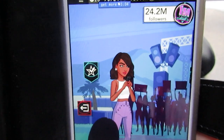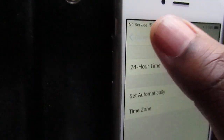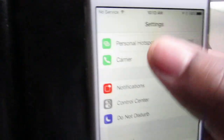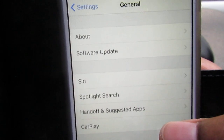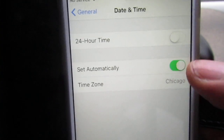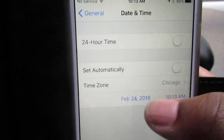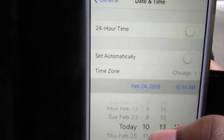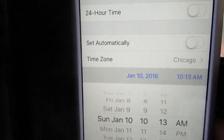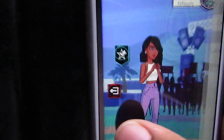I'm about to show you guys what to do. You're going to go over to your Settings, scroll down to General, and scroll all the way down to Date and Time. You'll be there and then you take off 'Set Automatically,' go to today's date, and scroll to a future date — it took us to January 10th. Then go back to the Kendall and Kylie game.